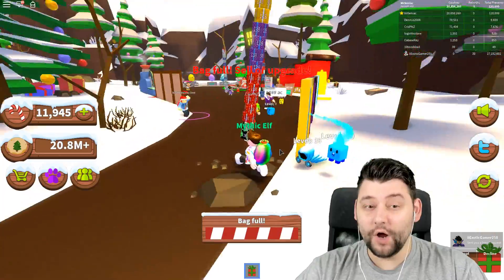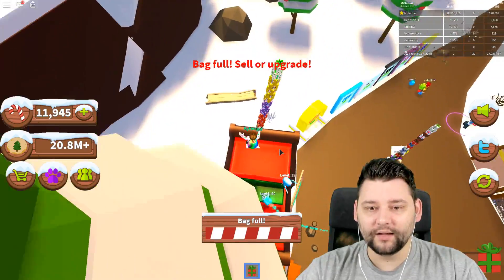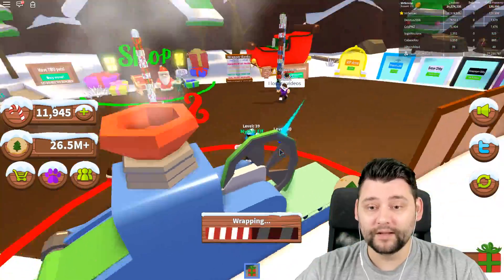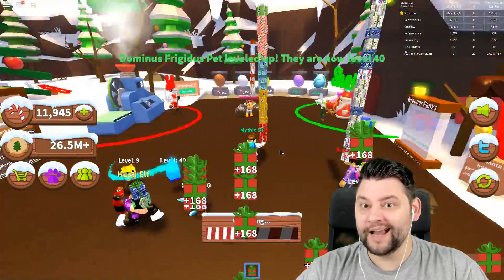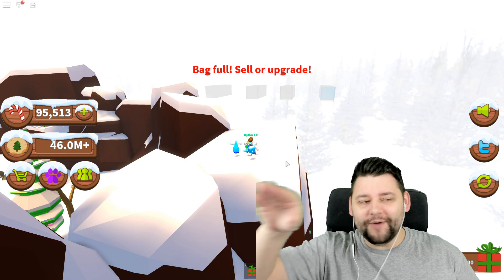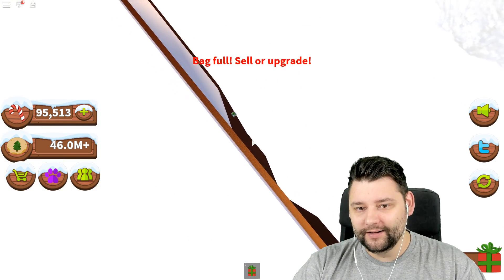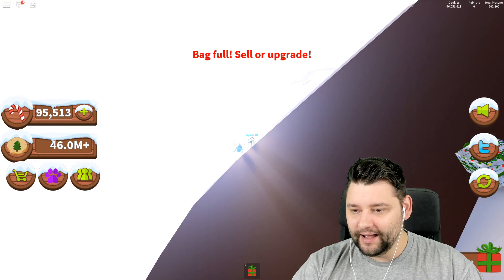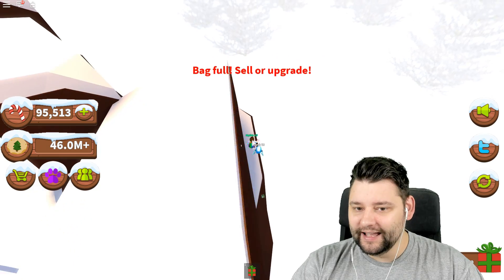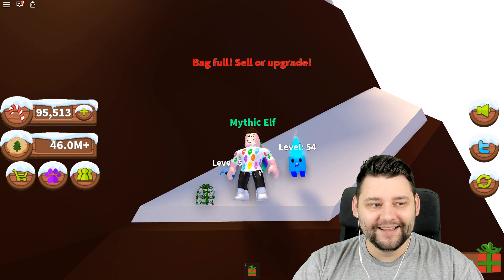I have no idea where the secret obby is. You don't think you've got to get on Santa's sleigh as he flies around? It could be. We sold again. We're going for maximum ranks. I'm going to have another little look around the map - I kind of noticed something. There's a weird present down here. Oh, can you see it? It says 'Secret Obby - 25k presents.' We're going to get down there - I think this is it! I've literally found the secret obby present!